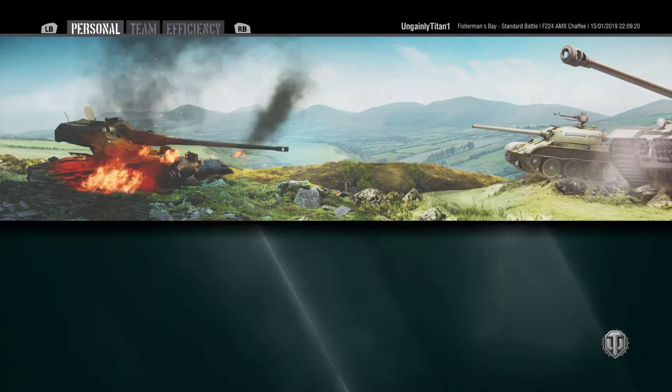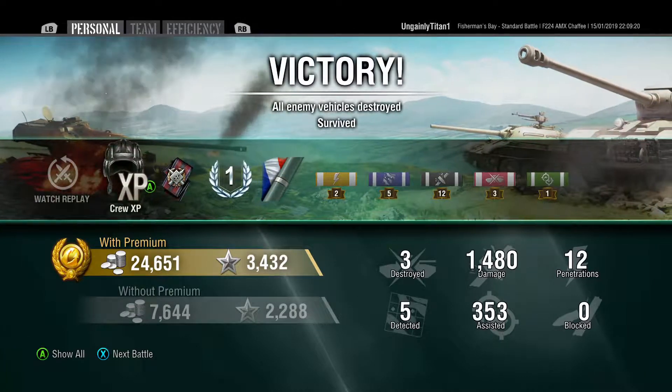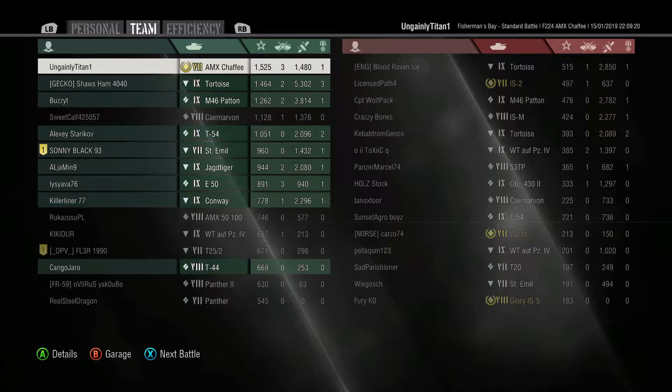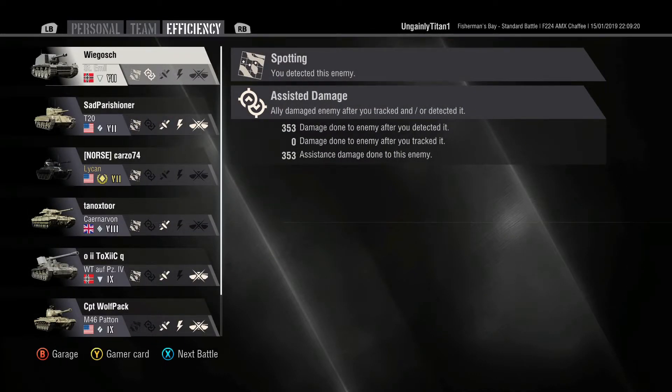We didn't lose too many. How did I do? Well, I survived. I got 24,000 credits, 1,400 damage, almost 1,500 XP. We get a fire effect and a First Class Mastery. We didn't get much in the way of assisted damage, but we came number 1 by experience in a tier 9 match against tier 7, tier 8, and tier 9 — so that is pretty good. The Tortoise with over 5k damage and the M46 Patton with 3,800 damage are pretty respectable scores. Most of our team did pretty well. Number 1 out of a field of tier 9 and tier 8 tanks — a score I'm really happy with under the circumstances.